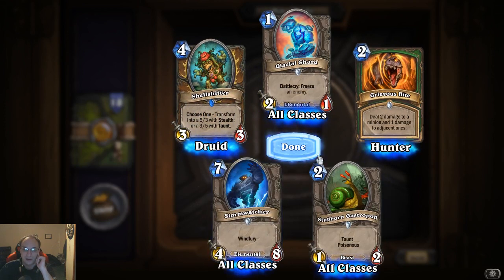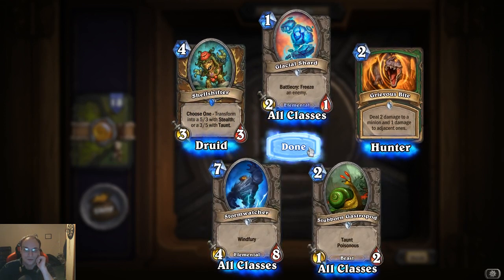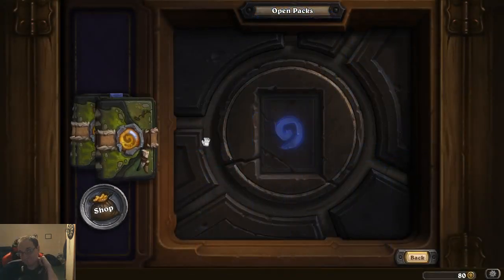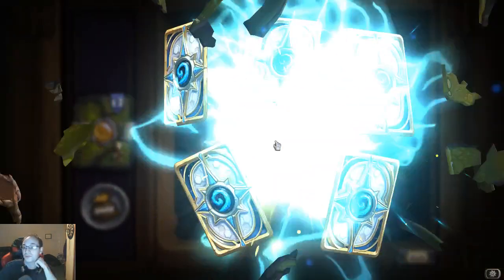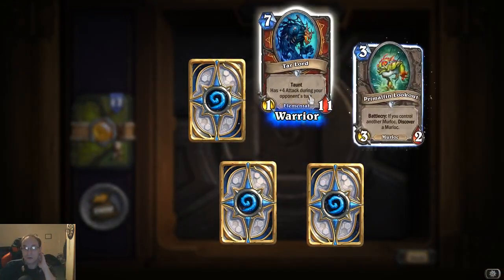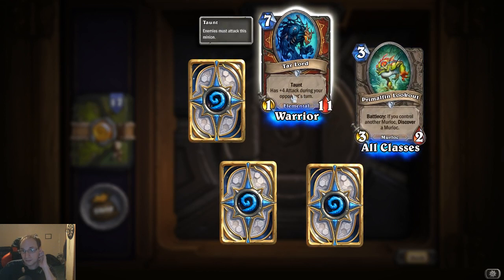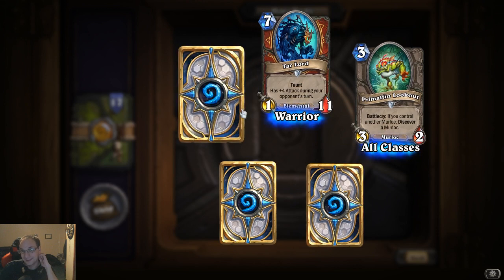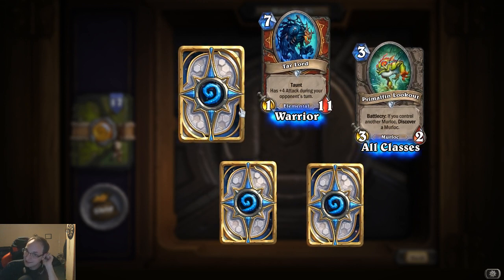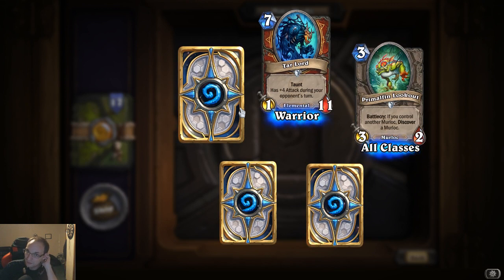I've got so many of you — Storm Watcher: windfury, it's a seven-cost four-eight, so it's pretty decent if we can bring down that cost. Tar Lord: has plus four attack during your opponent's turn, and it's a one-eleven, so it's basically a five-eleven for seven cost — that's actually pretty decent, except it's during your opponent's turn so it's more like give it taunt, that's what you'd want to do.